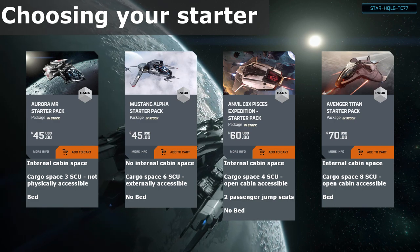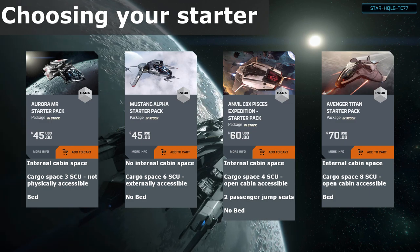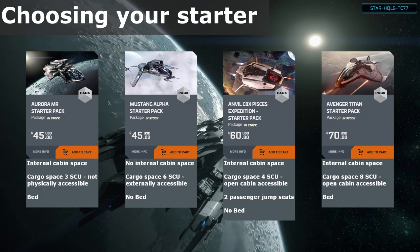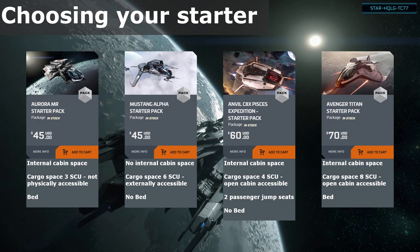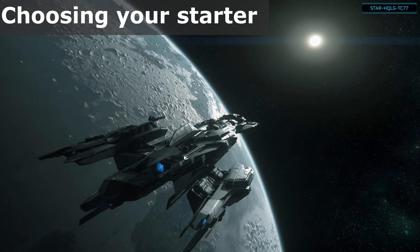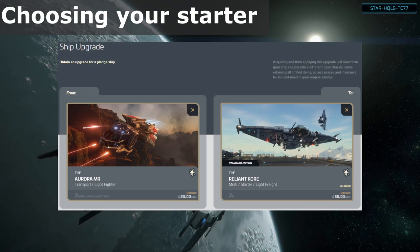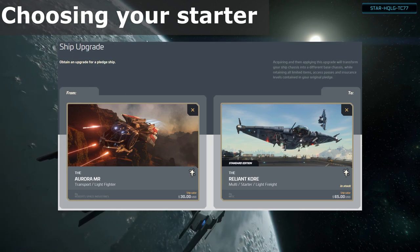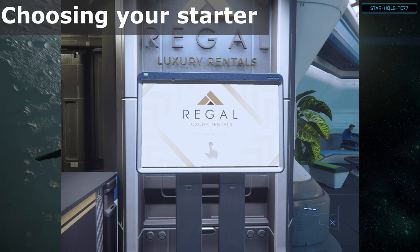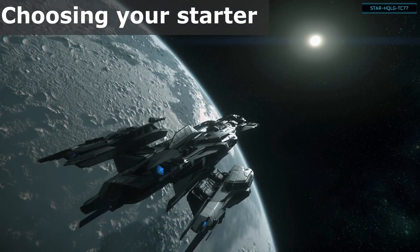A bed can be useful if you want or need to log out outside of a standard HAB location. Some less powerful computers may have trouble around the busy spaceport, so being able to just get in bed to log out may be desired. Upon logging back in, you'll be placed back in your ship in the bed instead of your last visited spaceport. If you decide you want to try other ships, there are options in-game to rent some ships. You can also just ask in global chat if anyone has a ship you want to try.